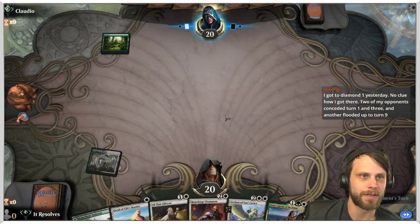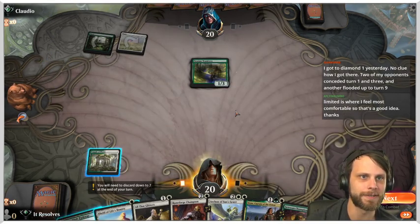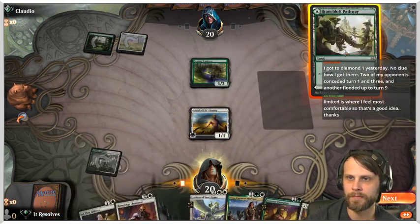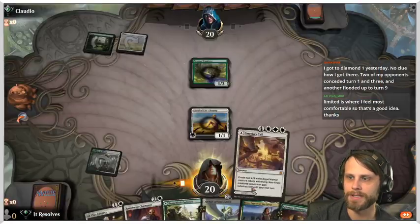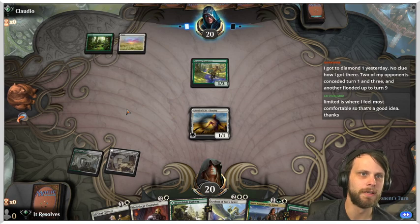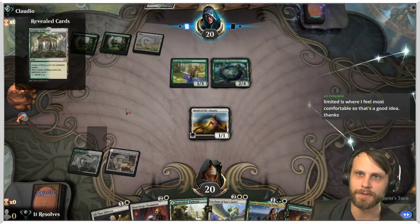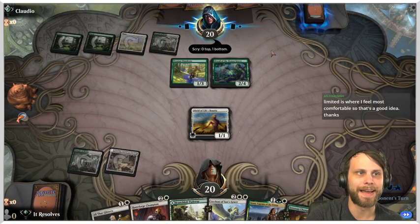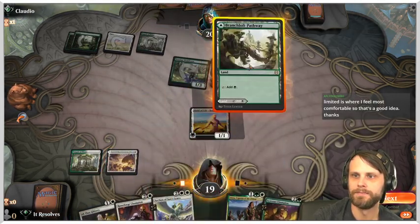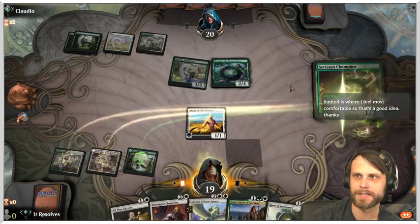Quirk Spine hit Diamond 1 — two opponents conceded on turns one and three and another flooded to turn nine. Limited is where you feel most comfortable, so chaining drafts is a great idea. On the board, we'll play Alciad and tap this land rather than hit for three, since we're not going to play Emeria's Call anyway.